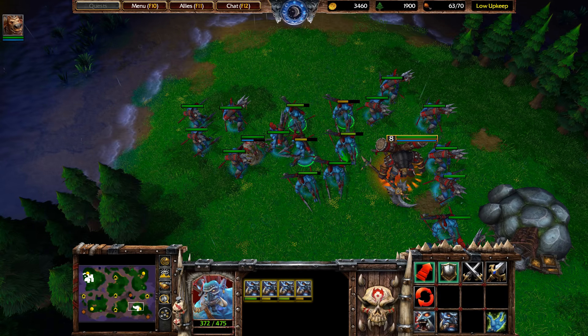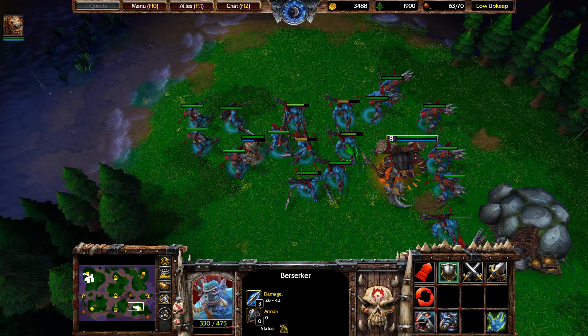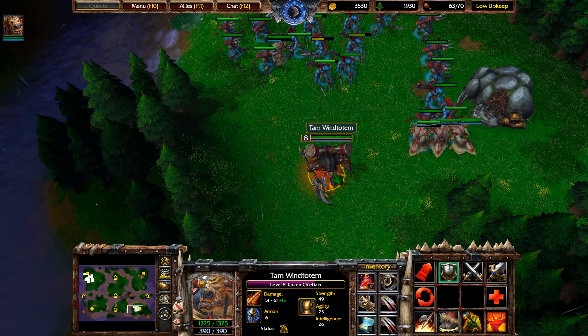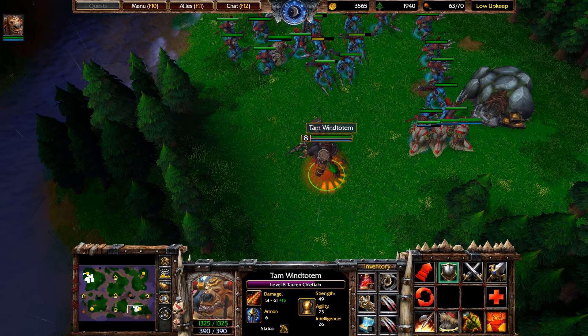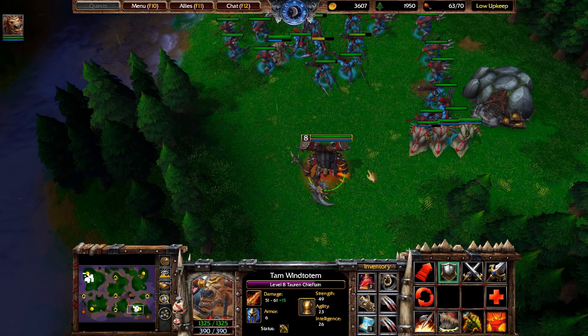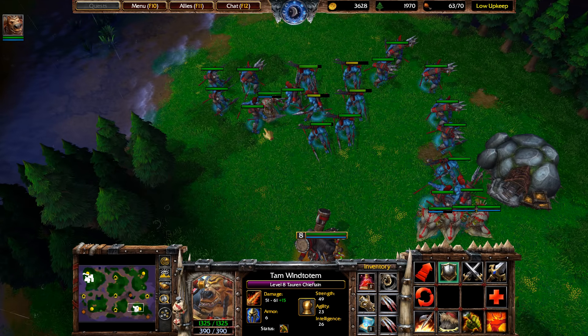Take any advice I've given you and practice it. The micro, the hotkey assignments. For hotkeys: number one for your Tauren Chieftain, or you might prefer F1 or F2 for heroes. I personally prefer 1, 2, 3, 4, 5. So hotkey one for Tauren Chieftain. Left control plus left click on the headhunters to select up to 12 — right click them, hold left control and two.